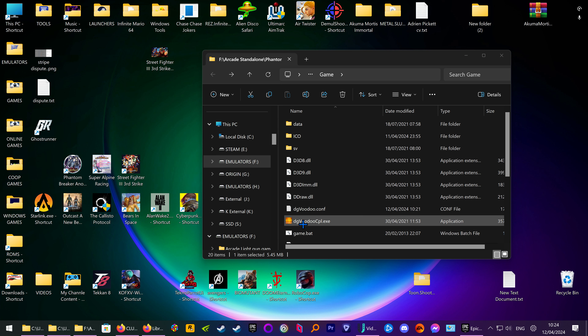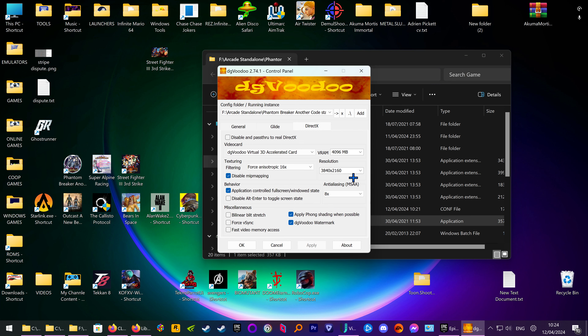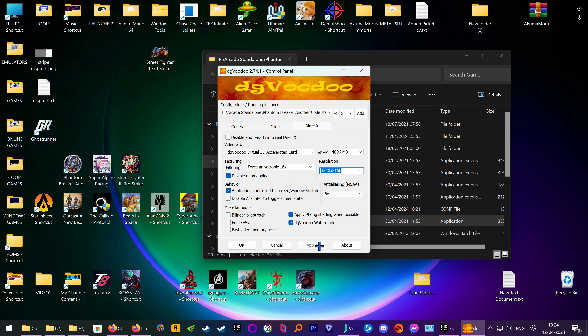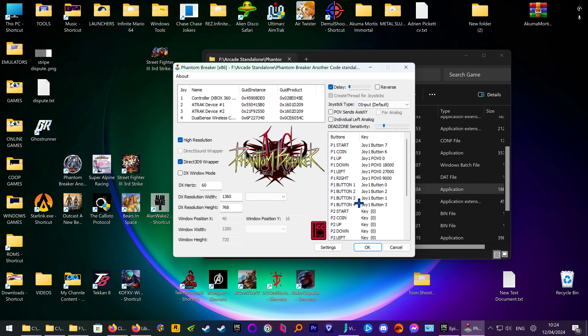To change the resolution, use DGVD. Go to the DirectX tab and you can choose your resolution there. Then after you select, click Apply and OK.